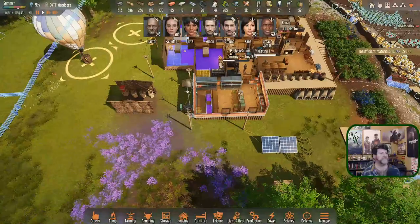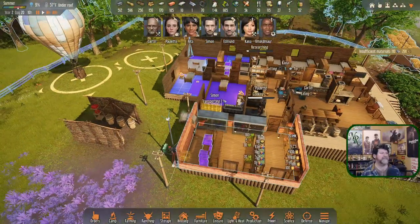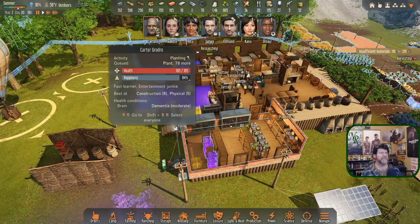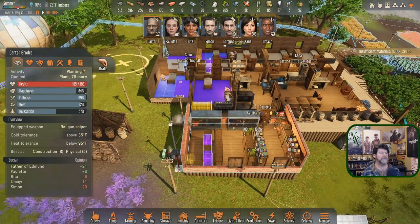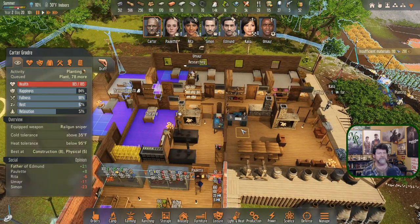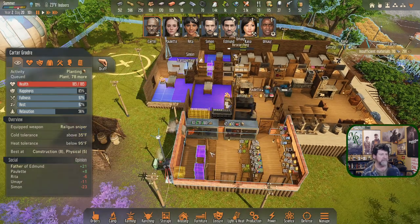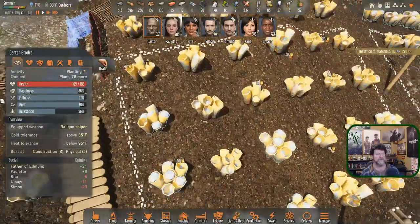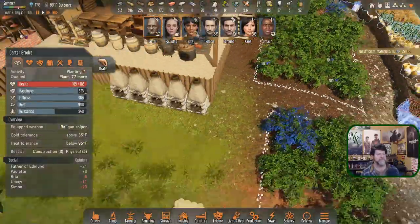We're going to run out of shelving before all that happens. Kana, let's get you all the materials you need for the railgun sniper, and then quickly come over here and build these shelves. Maybe have Simon start hauling in all the stuff just sitting out here — I think we're going to fill up the shelves pretty quick.